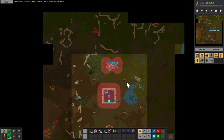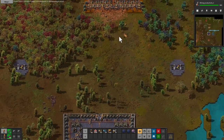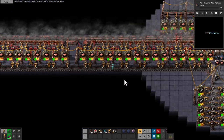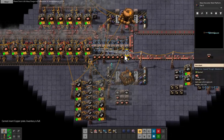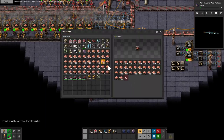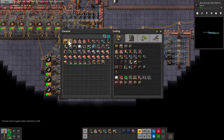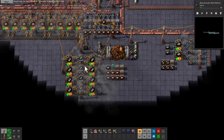Speed modules and productivity modules don't seem super important to put into the miners right now. We'll have over 100% mining productivity, and on the east side we're not processing it fast enough, and on the west side we're barely keeping up with what's coming in. That's kind of the point — I don't feel it's super necessary to increase mining speed when we've already got the productivity research handled.